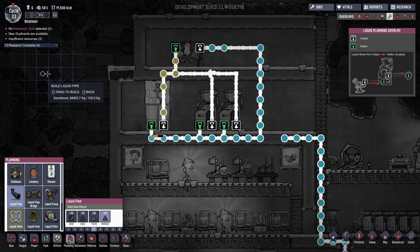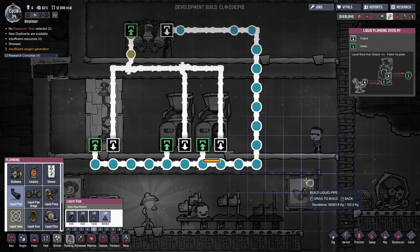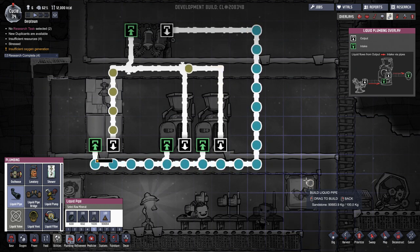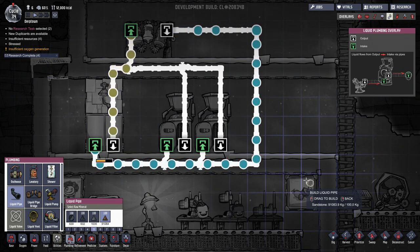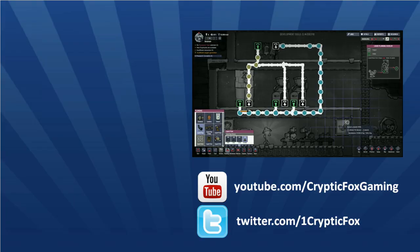This gives you an essentially self-sustaining bathroom. The system works similarly for the lavatory — once the duplicant flushes, contaminated water flows up the pipe, joins the flow from the shower into the purifier intake, and rejoins the cycle as clean water. It's a relatively simple system once set up, self-maintaining except for supplying sand. Later in the game you may need a different purification method — such as using holding tanks to turn contaminated water into steam, condense it, and resupply it back into the system. I'm CrypticFox — I'll see all of you next time.